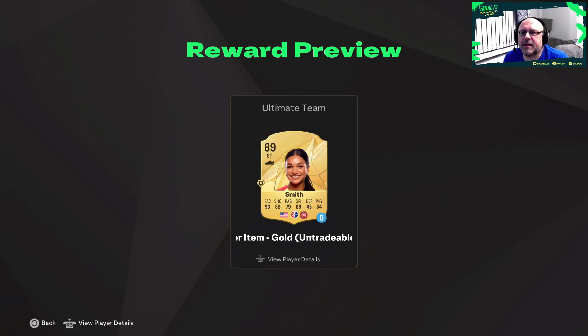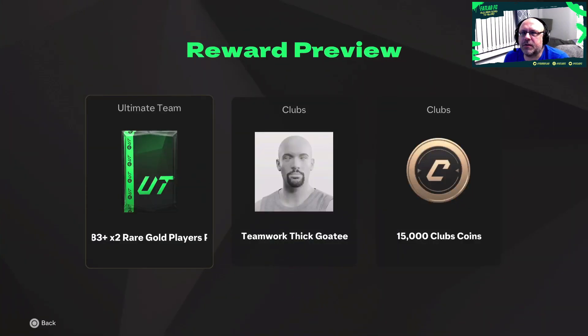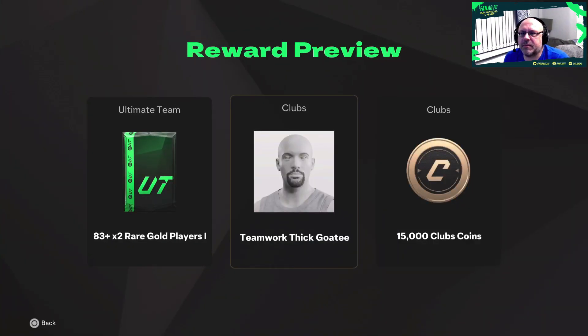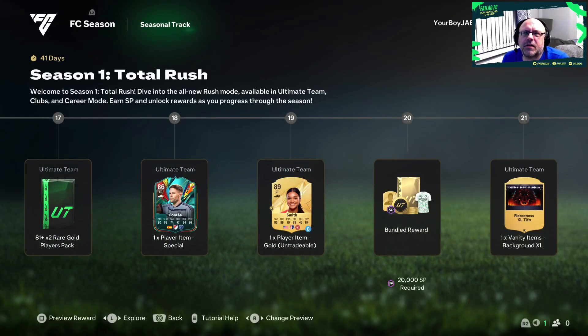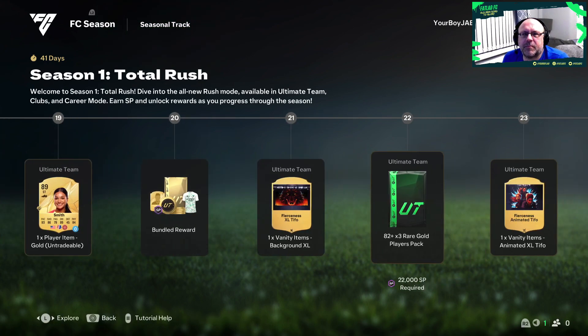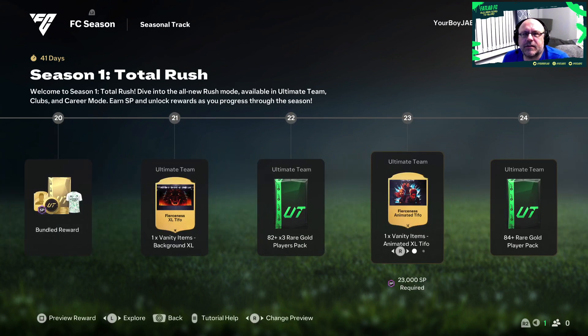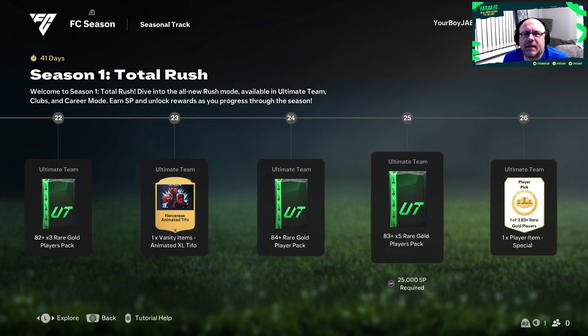We then get Smith on loan - this must be a timed loan, it says zero so it's one of those new timed loans. We get a bundle with an 83 by 2 and a goatee which is always nice. Sub club coins for level 20, another vanity item, a background tifo, and 82 by 3 for level 22, plus another vanity item for level 23.